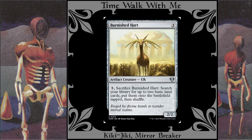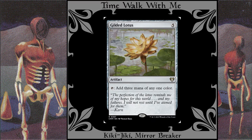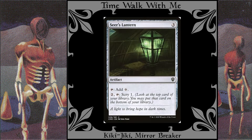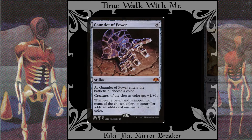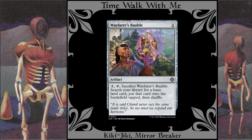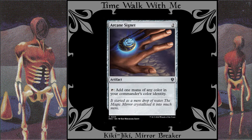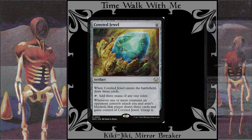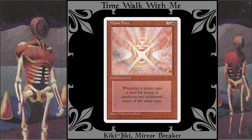Burnished Heart: This is handy on its own, but it's even better when used repeatedly with Kiki-Jiki. Gilded Lotus, Thran Dynamo, Palladium Myr, Worn Powerstone, Seer's Lantern, Sisay's Ring — all ramp pieces. Gauntlet of Power: This makes everyone's mountains tap for 2 mana instead of 1, and it also buffs all the red creatures on the battlefield. Wayfarer's Bauble, Vessel of Volatility, Arcane Signet, Mind Stone, Sol Ring, Coveted Jewel. And Mana Flare: this doubles everyone's land-based mana production, so hopefully I can use it more to my advantage than my opponents can to theirs.